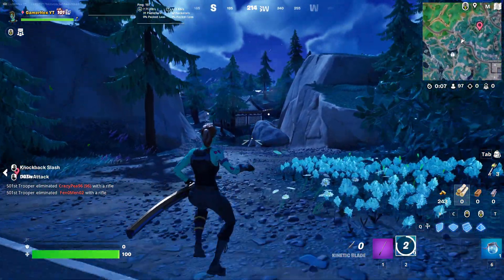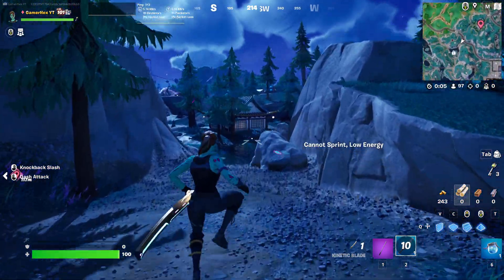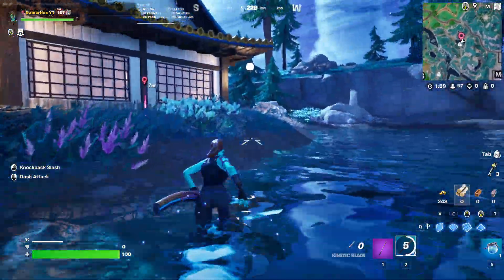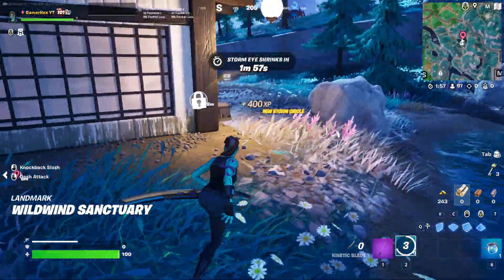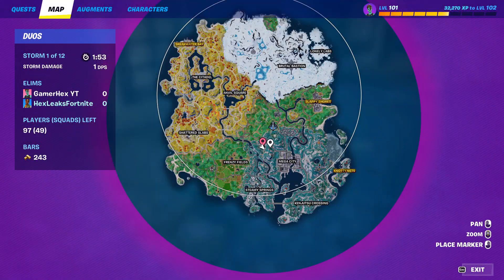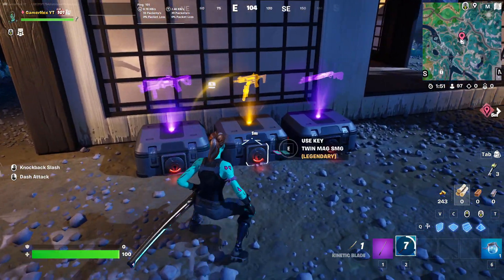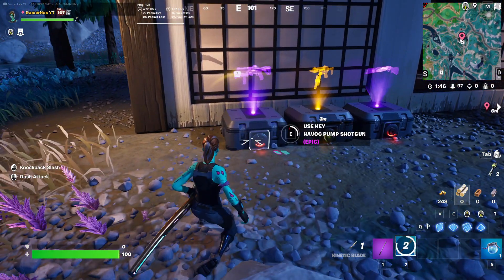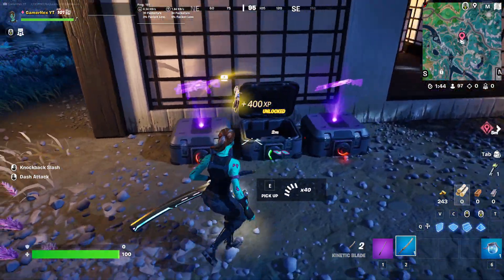Now go directly to the locked key chest. There's one here — you can of course see it on the mini-map. Once you have the three keys, come directly to this location, and as you can see, you will find epic and legendary items here. Sometimes you can also find exotic weapons.